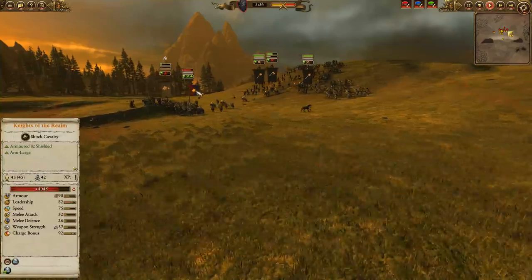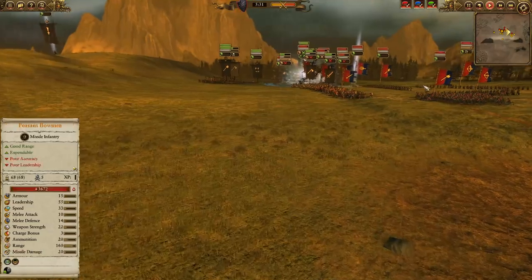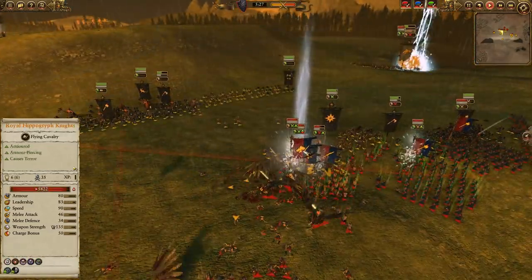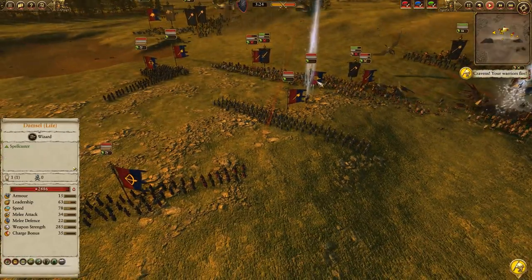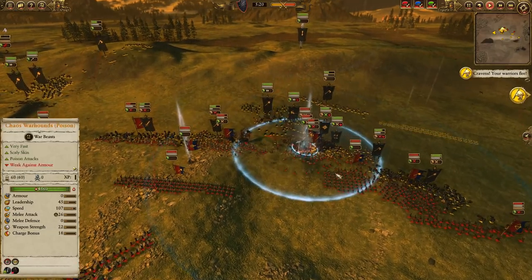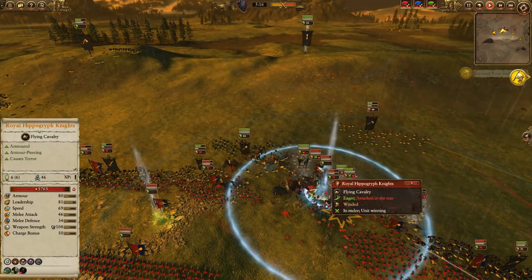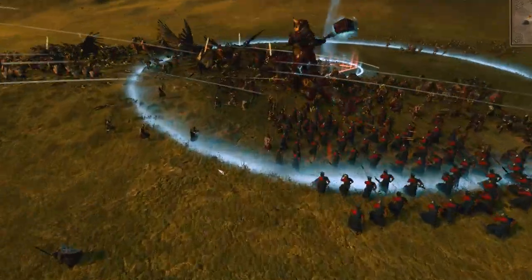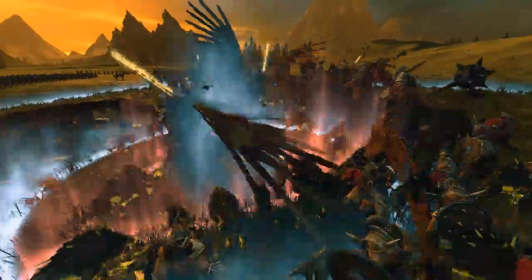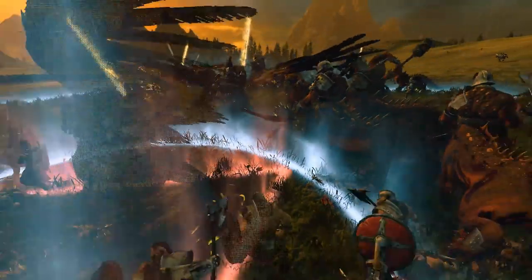Over on this side, the Knights of the Realm have taken out some of those Marauder Horsemen but are being pinned in by the Chaos Warriors with Halberds, so very nice. Got Enfeebling Foe going, and looks like some healing — Earthblood going off from the Damsel Lore of Life there, keeping Lewin and, more importantly, these Royal Hippogriff Knights very, very healthy. Here come the Dragon Ogres and the Hounds coming in, applying that poison. The Dragon Ogres are going to be a very good counter-unit to these Royal Hippogriff Knights with their anti-large armor-piercing.